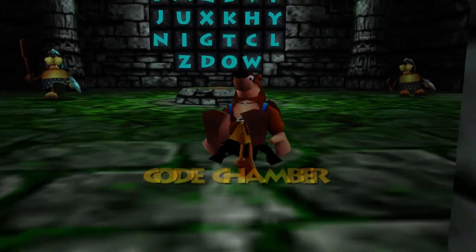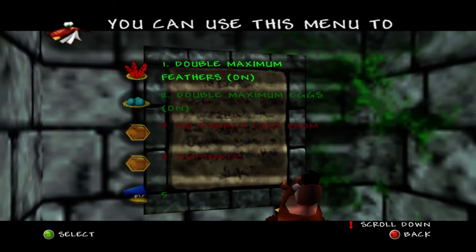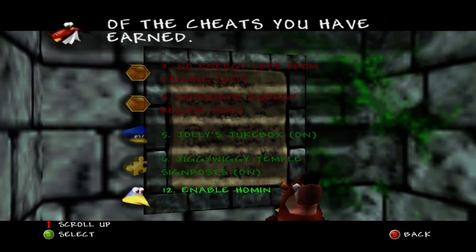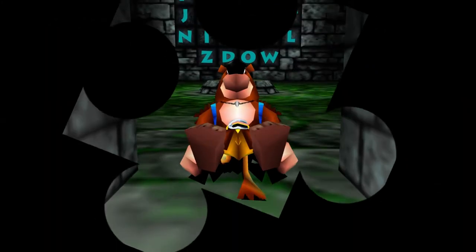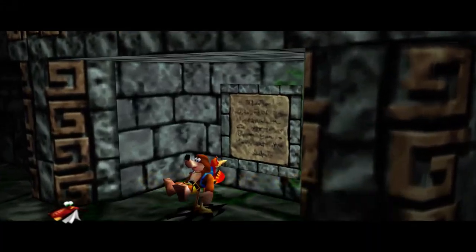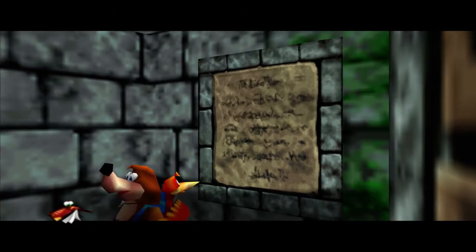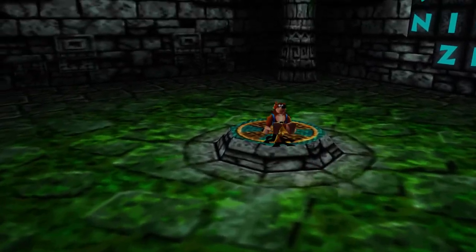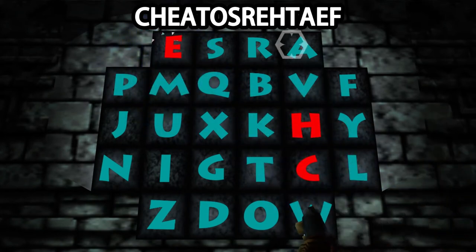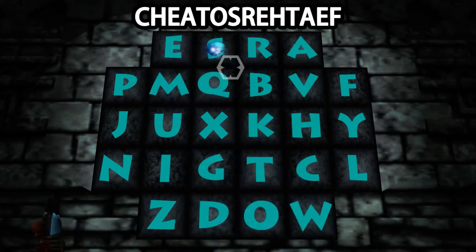But there are more cheats than just those. There is also another thing you can do with the cheats already mentioned. Here we have all the cheats unlocked from getting all the Cheato pages and learning them naturally in Banjo-Tooie. If you want to use any of these cheats early, there is a way to do that. On a fresh file, I don't have any cheat codes unlocked — no Cheato pages — so I can't use any cheat codes in the code chamber just yet. But I can enter one of the codes early by typing in the word Cheato and whatever cheat you want, spelled backwards.